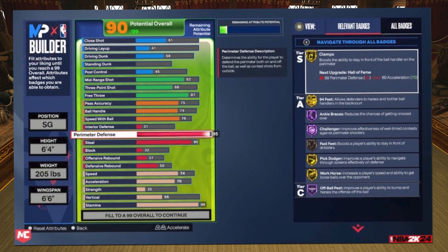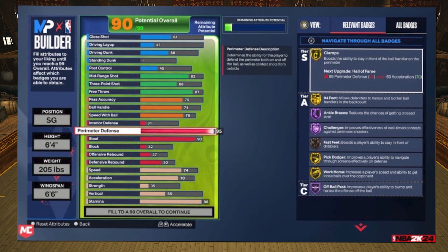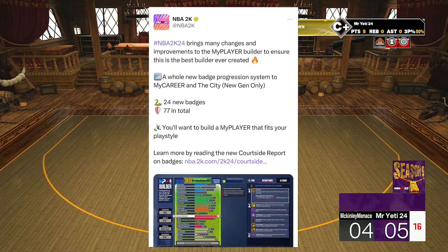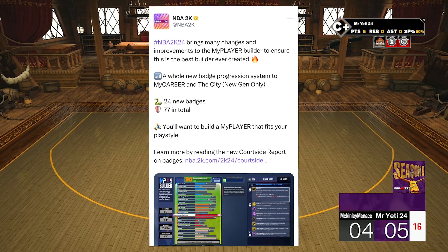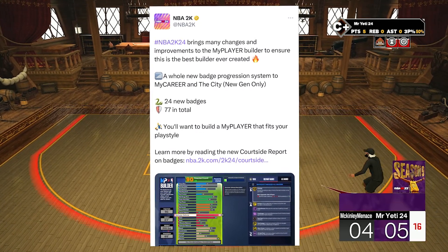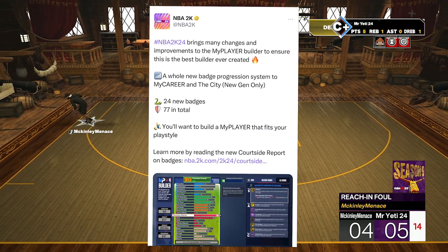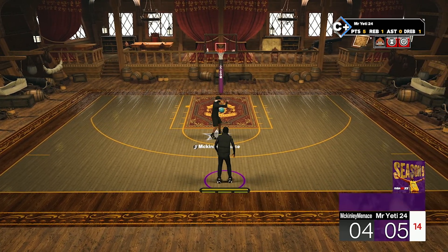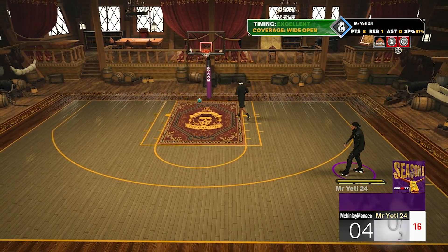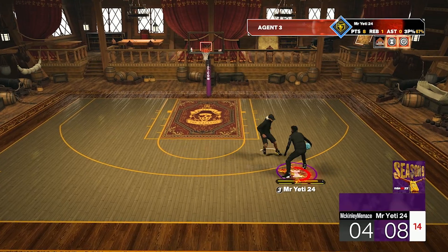Getting to the builder — the attributes spread looks very similar, and I'm pretty sure this is the next-gen builder because of the tiered badges on the right. NBA 2K on Twitter stated that 2K24 brings many changes and improvements to the MyPlayer builder, with a whole new badge progression system in MyCareer and the City (next-gen only), 24 new badges, and 77 total badges. You'll want to build your MyPlayer to fit your playstyle, since your badges go up and down based on how you play. No more demigods, no more meta builds — hopefully it's going to be a fun year.